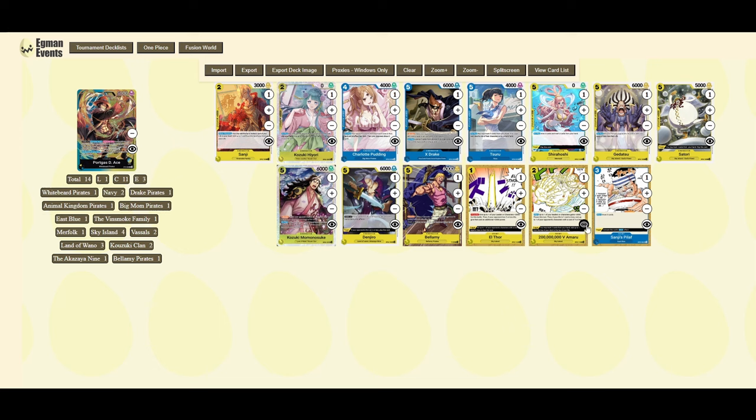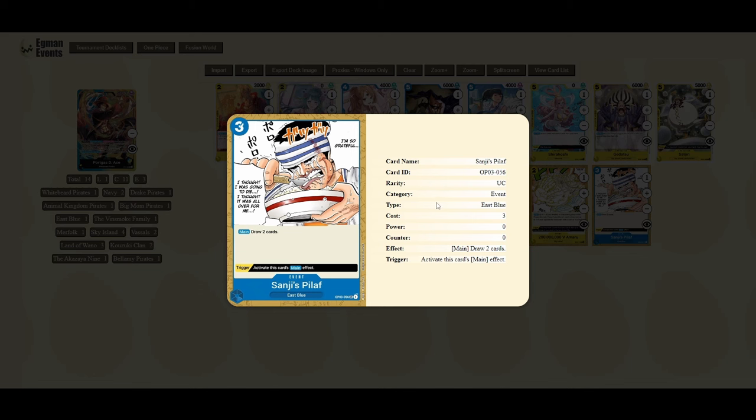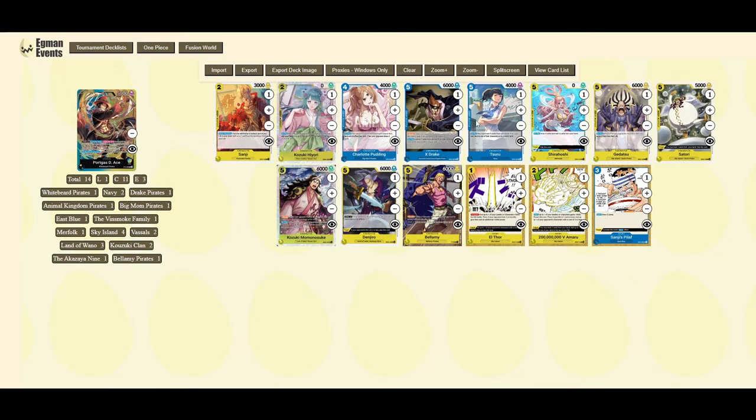Amaru is definitely run in the winning and topping Ace lists — great card, great finisher. If you've played yellow or played against yellow, you've seen this card. Pick them up if you haven't, if you want to run any of these new starter deck leaders. Sanji's Peel Off is also run in a fair few Ace builds — anywhere between two to four copies. Pick up this guy if you haven't already; it's an uncommon from OP03 so should be fairly easy to find.